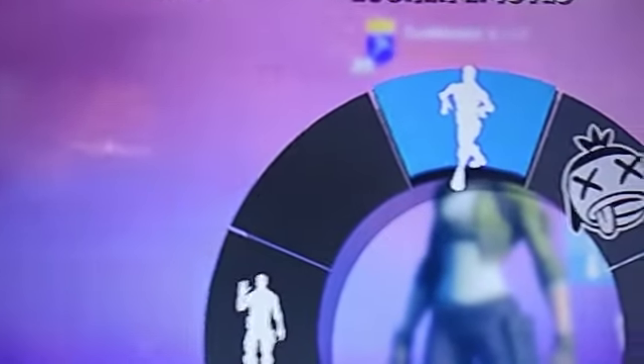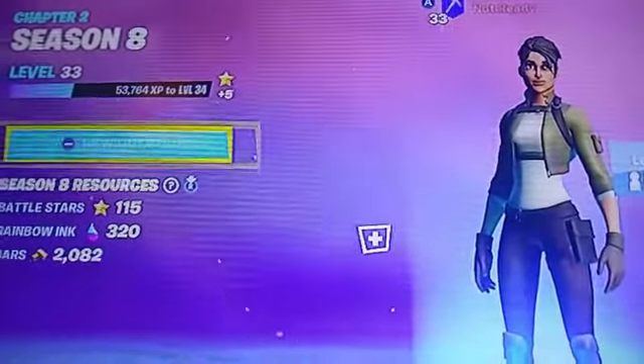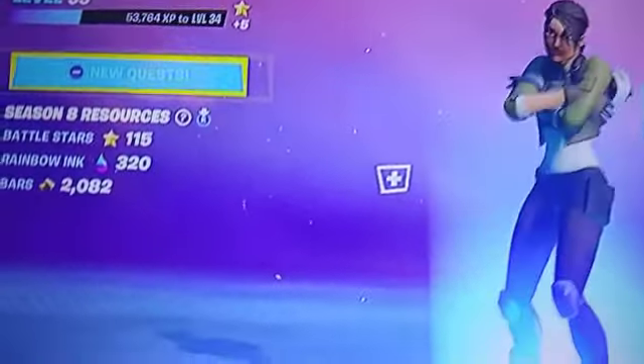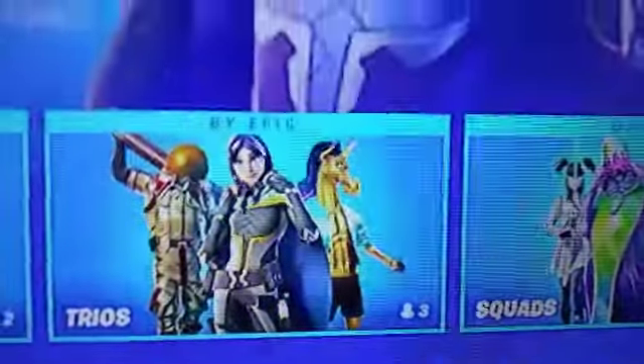Then you are going to go back here and you are going to have to do the default dance. Now that you have done the default dance three times, what you're going to do is change over here. You're going to go to Creative, then Squads, and then you are finally going to go all the way down if you can find it. Hold on — let's look up here, I think it might be up here actually. Anyway, once you have done all of that, you're going to go to Duos.